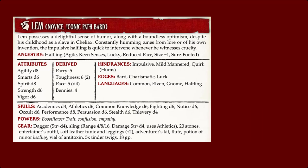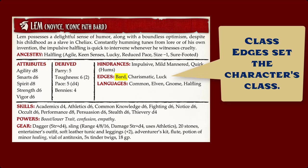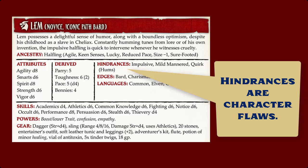Then the player selects their edges. Edges are similar to feats in most D20 game systems, and every new player gets one edge for free, which will be their class edge. Savage Pathfinder includes class edges for Bard, Barbarian, Cleric, Druid, Fighter, Monk, Paladin, Ranger, Rogue, Sorcerer, and Wizard — essentially all of the classes provided in the core rules of Pathfinder First Edition. Savage Pathfinder also provides rules for multi-classing. The last step in character creation is choosing hindrances, which are disadvantages or special challenges the character will need to deal with. Taking on more hindrances allows the character to select additional edges at character creation.